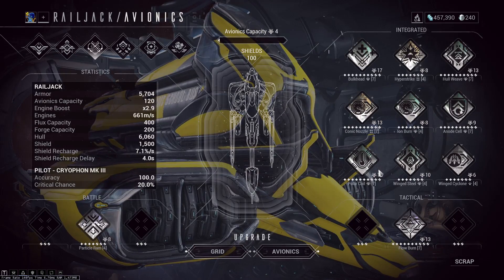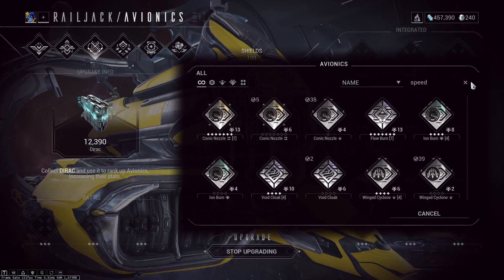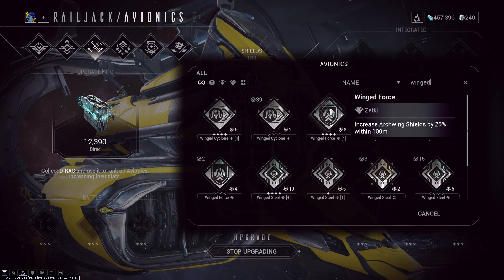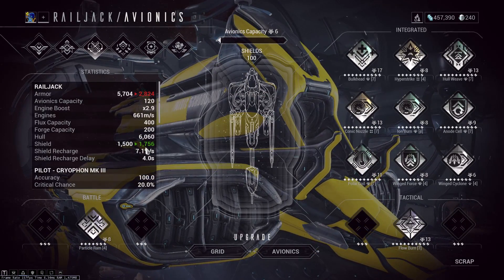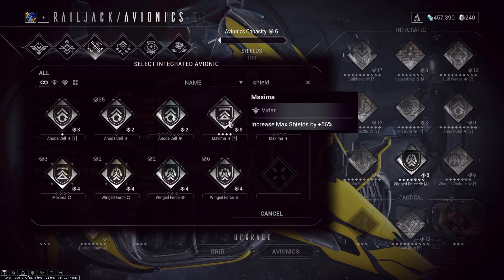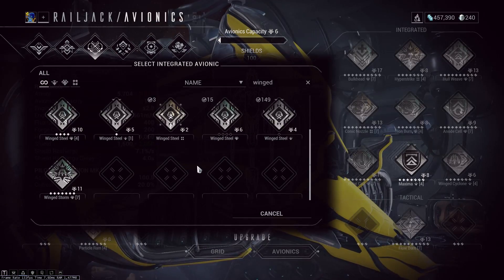Now, the exceptions where the Wing series is not more powerful than basic counterparts: Wing Force gives you 25 shields, so if I replace Wing Steel with Wing Force I get 1700 shields — but if I switch to a Vidar Maxima, that has 56 percent which is more than double, giving me 2060 shields.